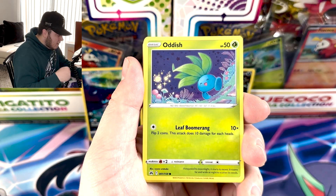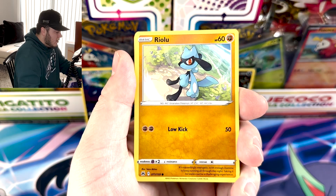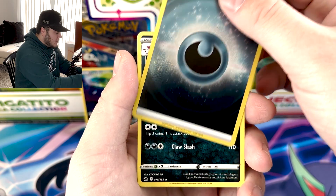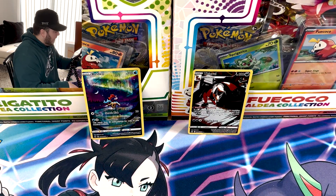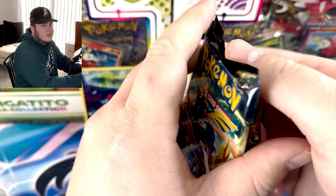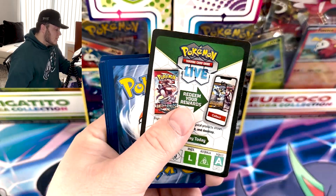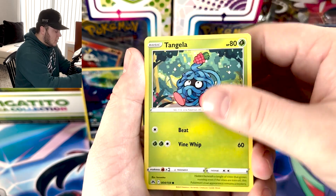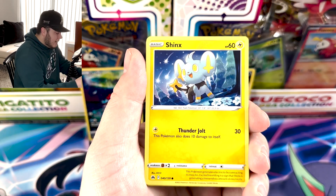Let's roll through some of these packs. We've got Oddish, Cricket's Hot, Aaron, Riolu, we've got a Reverse Dark Energy and a Leipard. I just can't get excited about pulling energies — I don't care if they're Reverse, in the Rare spot, Gold, Secret Rare, whatever. Just not a big energy card collector, so can't get hyped for those.